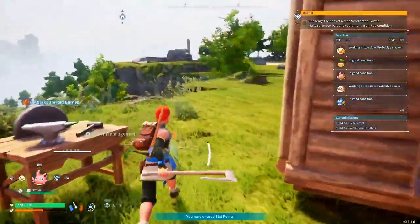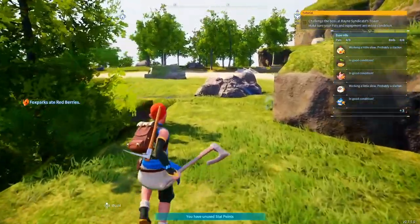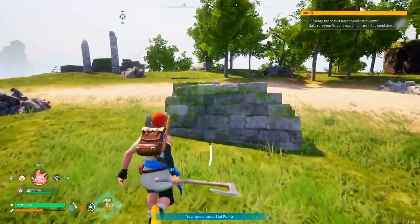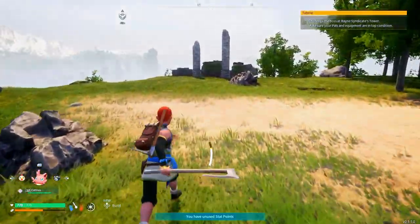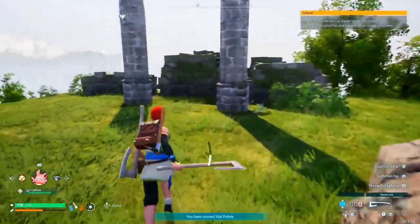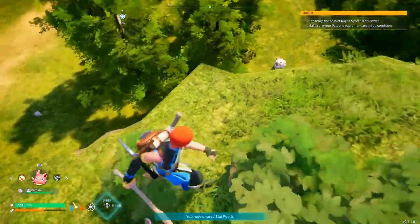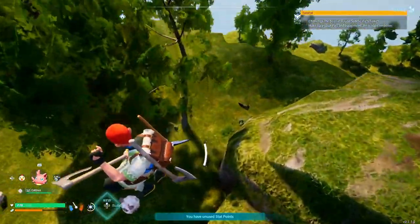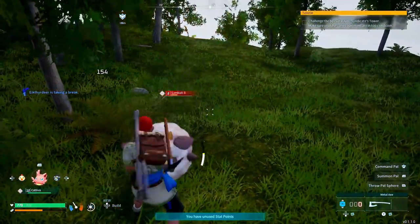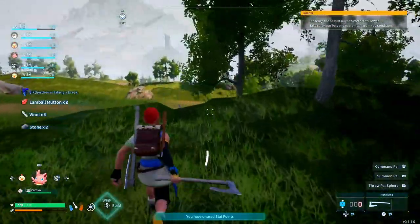We need to go find ore for sure so we can craft that stupid cooler box. There is one stat I wish they included in this game and I want them to include movement speed, because it would be so much better to be able to walk faster and run faster. The parachute comes in handy though. Let's get some wool and mutton from the lamb ball.